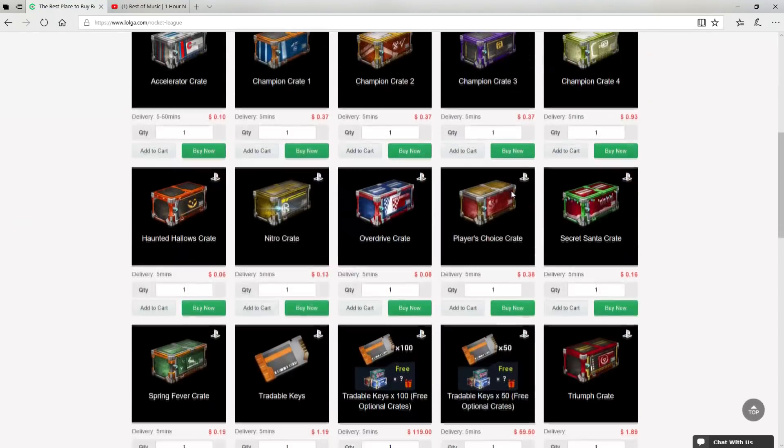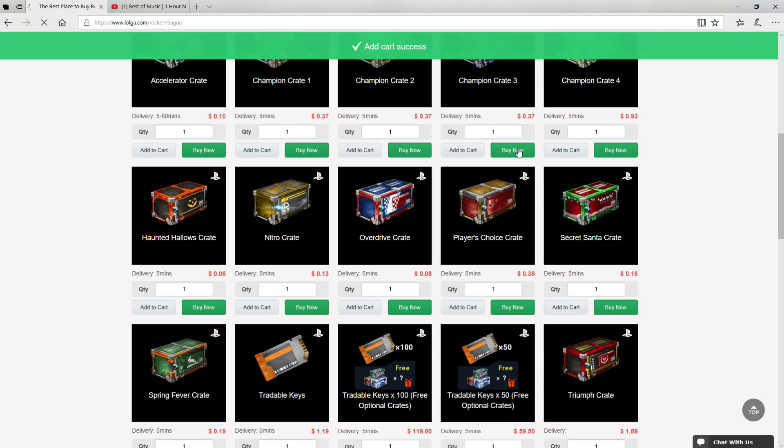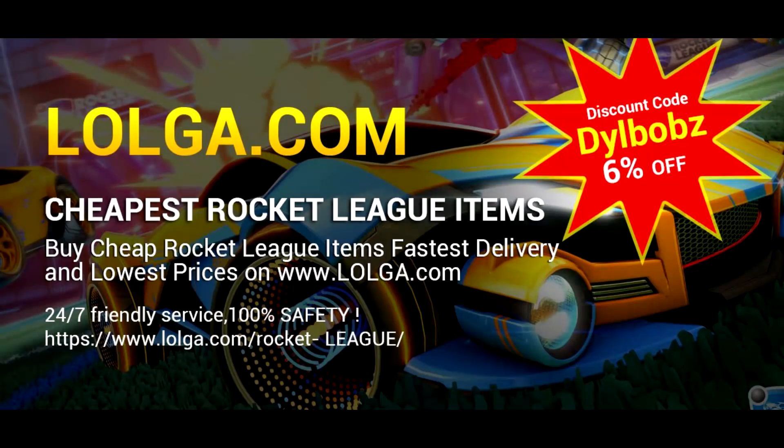Before we start the video, I'd like to shout out Logo.com for sponsoring this video. They have an awesome site where you can buy a bunch of in-game currency and items, including all your favourite Rocket League items. Make sure you use code Dillbobs to get an easy 6% off your orders. Check out the site — there's a link in the description. But for now, enjoy the video.